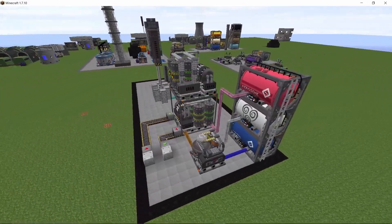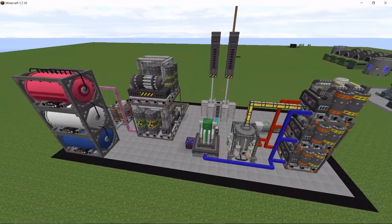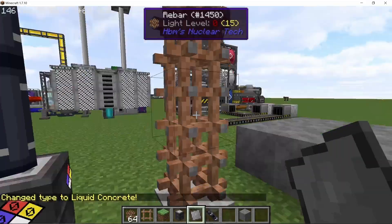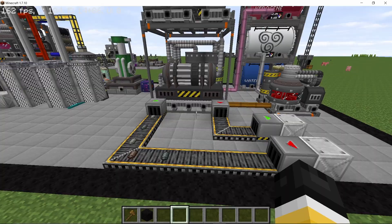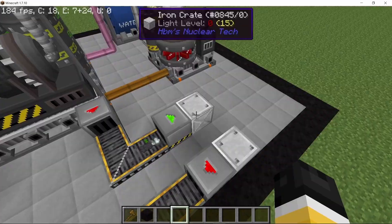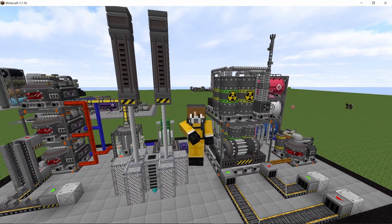Nuclear tech mod updates just keep on getting better and better. Today I'm going to focus on the Purex machine, which is a new machine added to reprocess spent nuclear fuel. No longer can you do these recipes in a centrifuge — you will need to use the Purex machine, like the Silex we had before. There's also a new way of making reinforced concrete, the RBMK autoloader, and some other fun stuff.